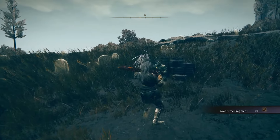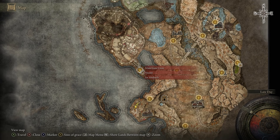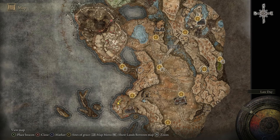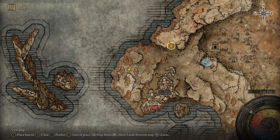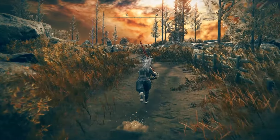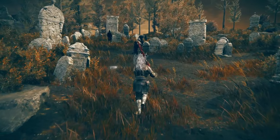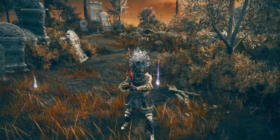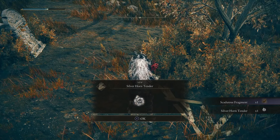There are also some NPCs you can talk to. For the next location, we're heading to the Site of Grace called the Cliff Road Terminus. From the previous one, you just need to be in the tunnel and take a path that goes to the south — you can't really miss it. Once you find this Site of Grace, walk up the main road to a gravesite area. We're looking for a specific enemy that has a Shining Pot. After you defeat this NPC, he will drop a Skadu Tree fragment as well as a Silver Horn Tender.